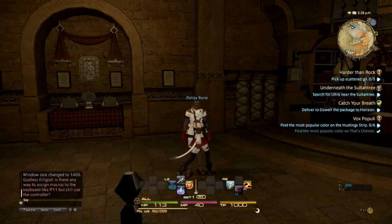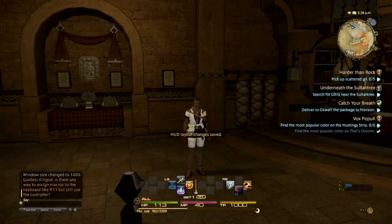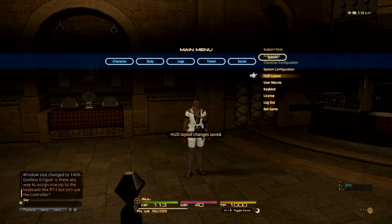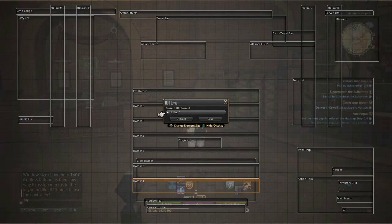Then we're going to close that, go back to Options, and go to HUD Layout. Here you can see it's highlighted all the HUD elements except for the chat bar itself. You can tweak all the HUD elements in the game and increase all of the sizes of them. For this, I'm just going to increase the mini-map, duty list, the parameter bar, and the experience bar.